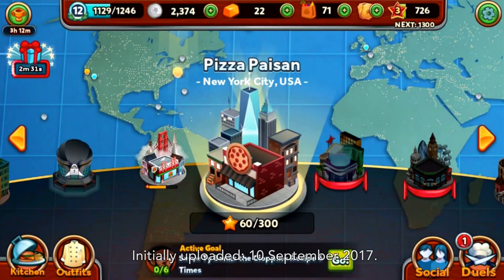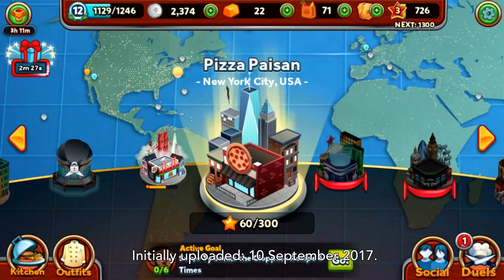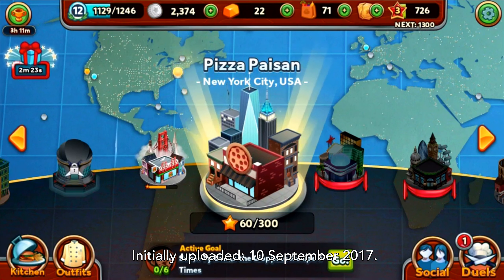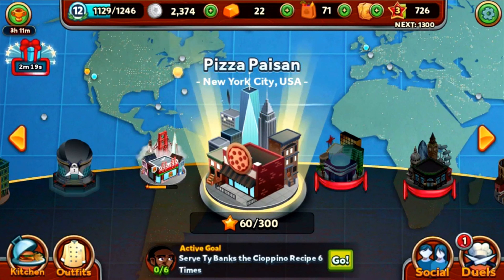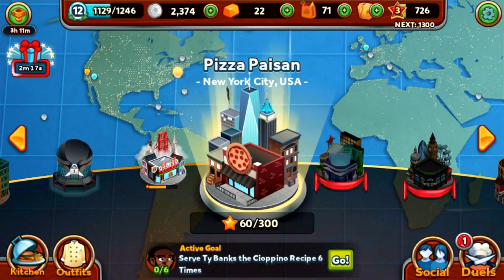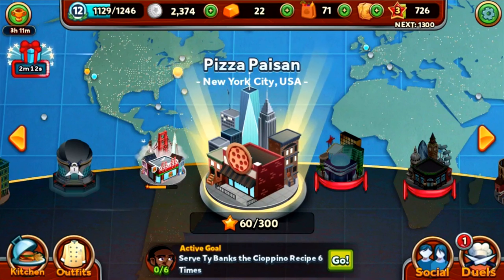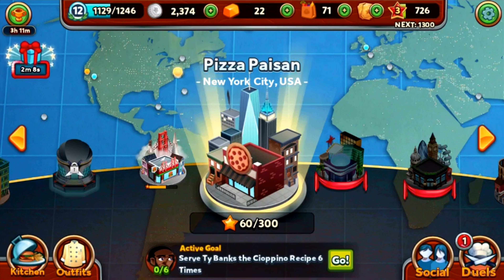Hello everyone, Gary Lewis here and welcome back once again to Restaurant Dash with Gordon Ramsay. Last time we conquered Pizza Patient Season 2, today we're going to move on to Pizza Patient Season 3. Last time we also showcased another Happy Hour Everywhere event. Today before we continue Pizza Patient, I've set myself up a group goal - I've served Highbanks a Cioppino recipe six times.